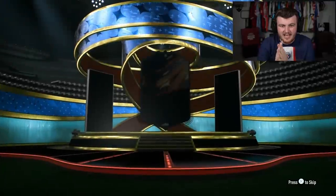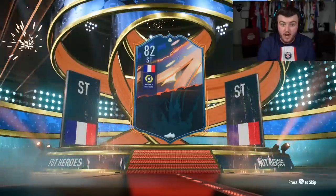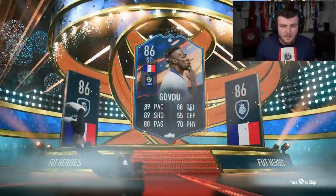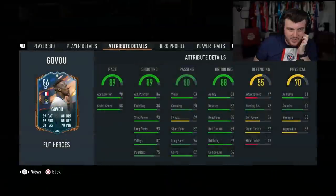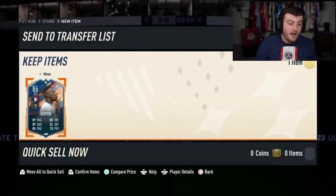Here we go. What am I getting from my guaranteed hero pack? Who are we getting? It's going to be French Striker. I'm happy with that. That is a W. That is a big W. Sidney Govu. That is class. I don't know if he played for PSG or not, but I'm wearing a PSG kit. He's wearing a PSG kit. Did he ever play for PSG? I feel like because he's French, he might have. Hero profile — he played for Olympic Lyon and that is about it from the French League. So he didn't. But we'll take that.